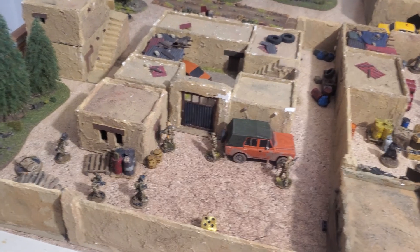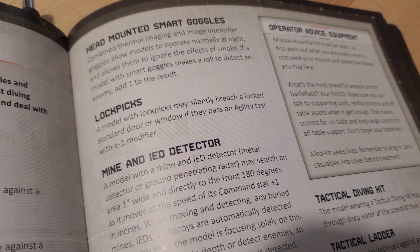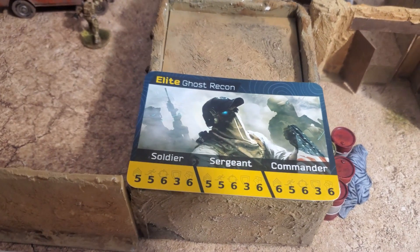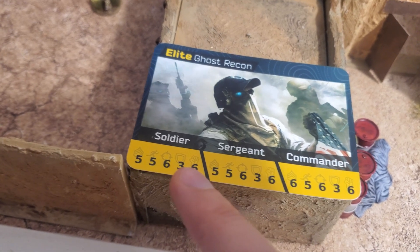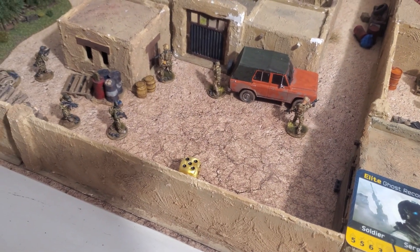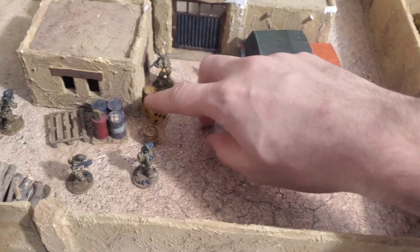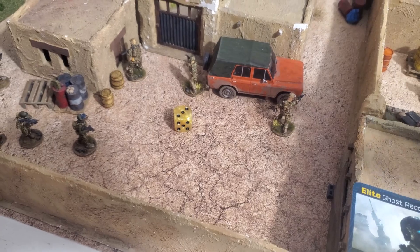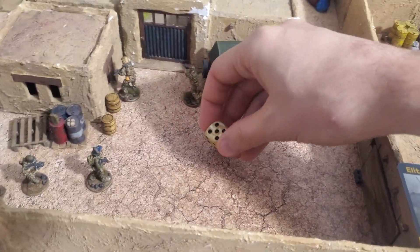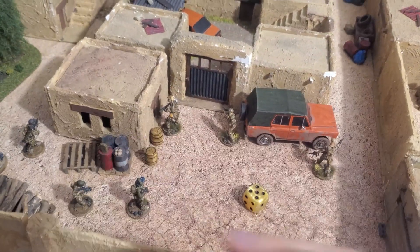Instead of using a shotgun, you could use lockpicks. When using a lockpick, you can silently open a locked door, but you need to pass an agility test with a minus 1 modifier. My Ghost Recon operators have an agility of 5, so normally I can only fail on a 6, but with the minus 1 for the lockpick this is reduced to a 5+. I roll a 3, so I can breach silently and enter the building. If I roll a 5 or 6, the door remains closed that turn — but the advantage is it doesn't make any noise.